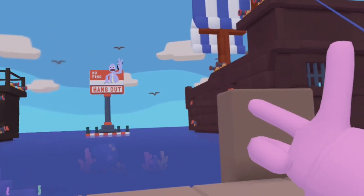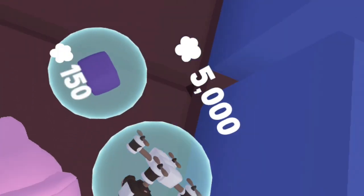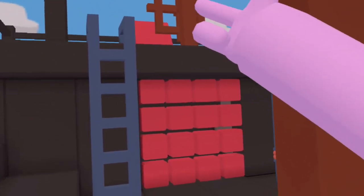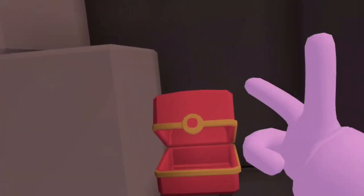Now we're in boat battle and the first stash will be in the blue ship. Go underneath the steering wheel and break this wall. On these boxes, you'll find the first stash. The second stash will be underneath the steering wheel on the red ship. Break the wall and on the right, you'll find the stash.